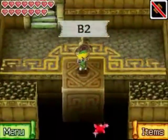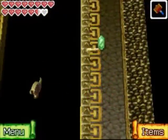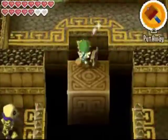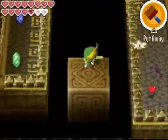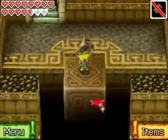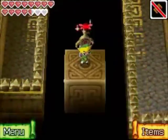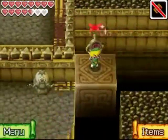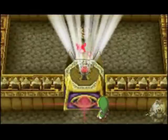Just hop down those platforms and carry the boss key down here. If you drop the key in the hole, don't worry — you'll get it back; you're not going to have to jump down or anything. With all the stealthos taken out, I pushed the key off the platform by accident, so we have to go all the way back. Just ride the platform down and throw the boss key in the boss door.